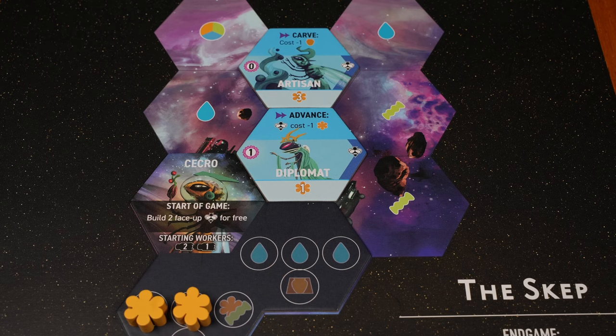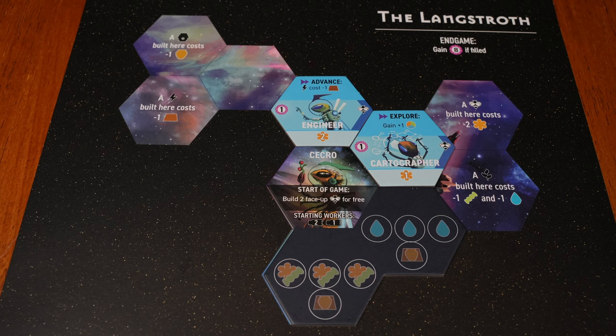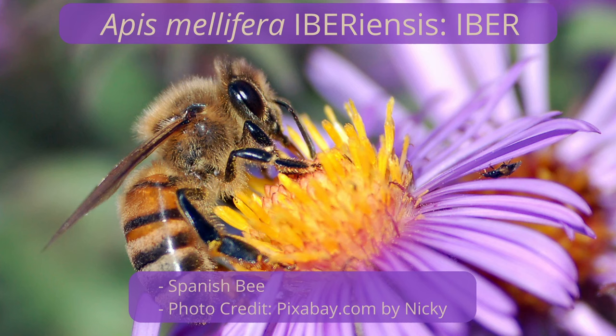You score two extra points per recruit if you upgrade your faction. Given that you start with two recruits, upgrading should be a good idea late in the game. On your first turn, build a tile or explore to grab a good explore token and more resources. Make sure to consider your recruit abilities as they may guide you.